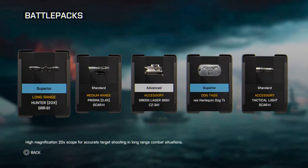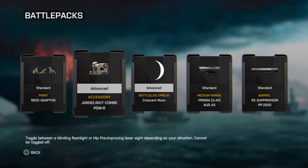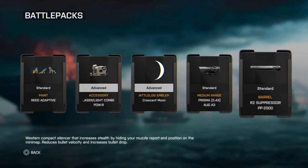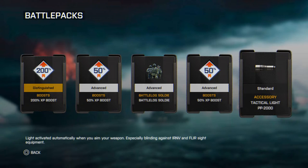We've got the long range 20x zoom scope for the SRR-61. We've got the Prisma 3.4x Scar-H reticle, a green laser sight for the CZ-3A1, a Bones Harley Quinn dog tag which looks pretty sick, and a tactical light for the Scar-H which looks pretty dope - useful if you're in night battles or a naturally dark area. Then a red reed adaptive paint, a laser sight combo, a Crescent Moon item, Prisma 3.4x AUG A3 scope, R2 suppressor for the PP2000, a 200x boost, a 50x boost, an advanced soldier portrait, another 50x boost, and an attack light for the PP2000.